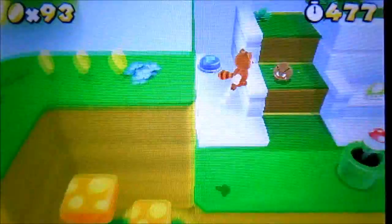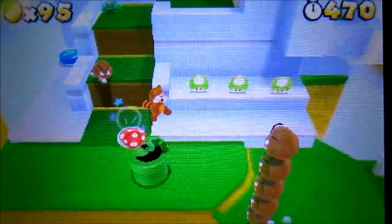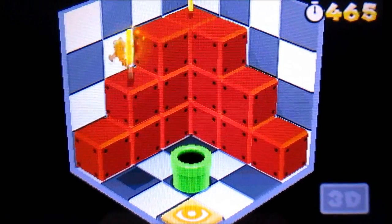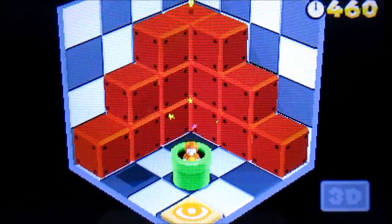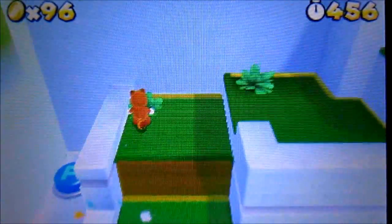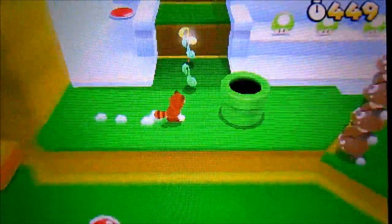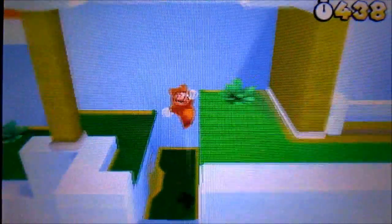Fire Flower — don't really want that. So we want to come up here and then over here, go into this pipe, which over here lies the next star coin. There's one up right there, and then another one over there, and that puts us at 640 lives.